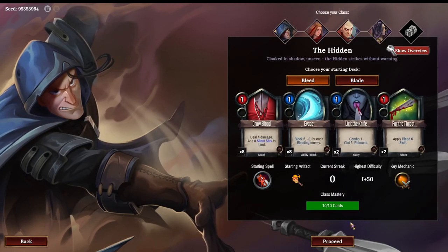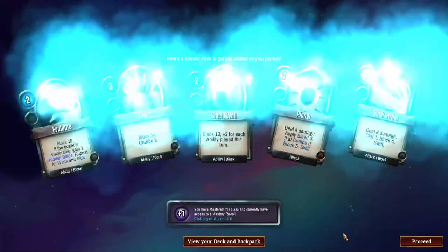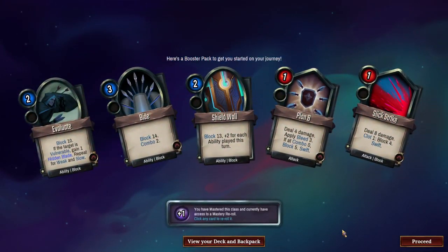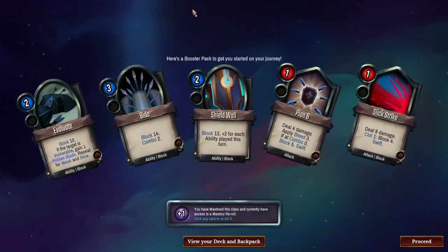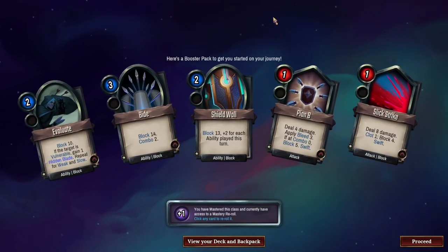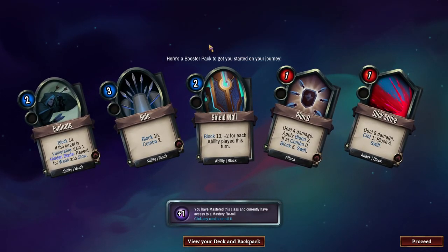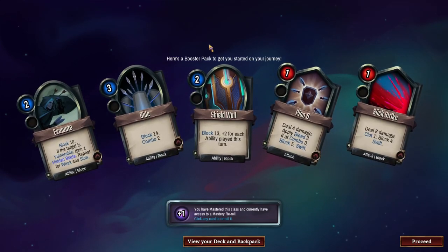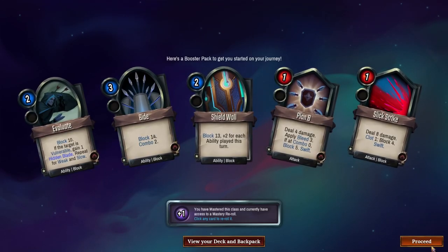Let's bleed, alright. Bide is very good. Shield Wall's fine. Slick Strike is great. Pretty good pack, really. Not bad at all. I kinda like all of these cards, honestly. I think I'm just gonna keep them.